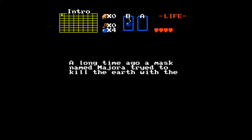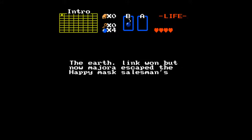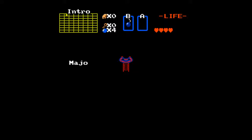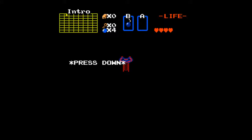A long time ago, a mask named Majora tried to kill the earth with the moon, but a hero named Link went on the best adventure ever to save the earth. Link won, but now Majora escaped the Happy Mask Salesman's shop, and now Link has to destroy the mask forever. 'Hello Link, I will destroy the world for real this time!' Press down.